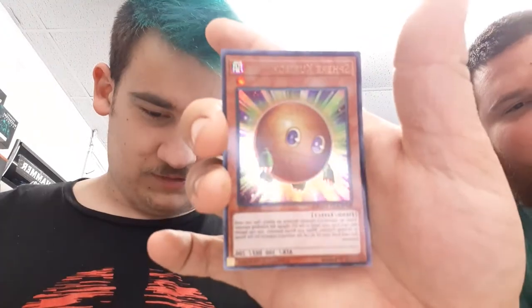Got a lot of bones. Oh, we got Jack Knight — that one's good. We got a Sphere Krivo, look at that! This one's pretty good — it works for dinosaurs and zombies and rock monsters; they all gain 200 attack and defense.